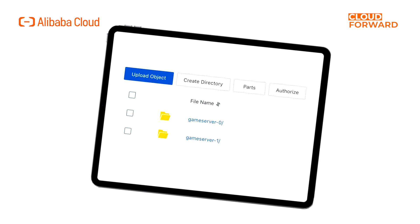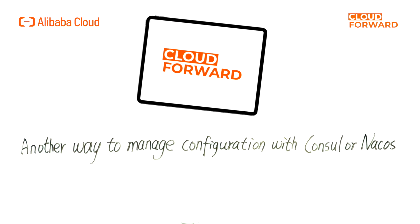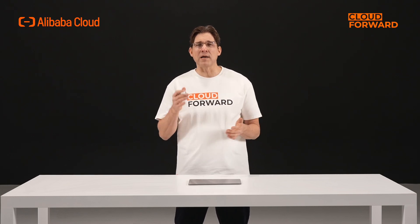We can see that the contents of files in the directories GameServer0 and GameServer1 are different and will be mounted on corresponding game servers GameServer0 and GameServer1. For dynamic fetching, if there is a configuration server center such as Consul or NacosHouse, the game server name — being fixed and unique — can be used. When a game server container starts, it sends a request to the configuration center with its name as a parameter to fetch the corresponding configuration. The method of obtaining the container's name is similar to mounting object storage, using the downward API to pass it to an environment variable.